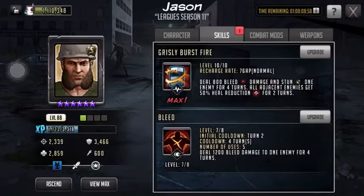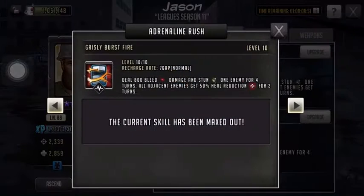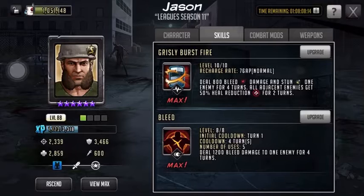I haven't maxed him out fully yet — alright, now I have. So his rush is a normal speed rush, so it isn't going to go turn 2 or turn 3; you'll probably go turn 4 or 5. It deals 800 bleed damage, stuns 1 enemy for 4 turns, and all Jason enemies get 50% heal reduction for 2 turns. I feel like it would have been better if it was 100% heal reduction, because there are toons that are weaker than Jason which have 100%. But his active is quite interesting.